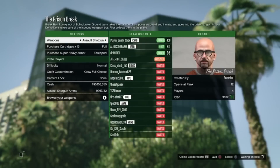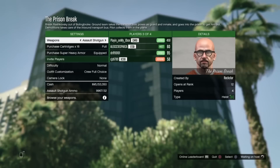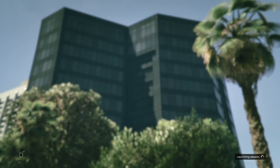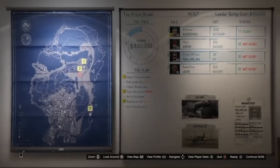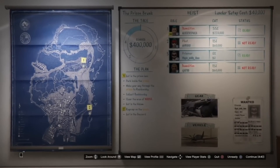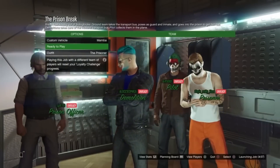First you guys want to get to the Prison Break heist. If you have a friend you guys can start it up and know what you're going to be doing. I'm with random people, so I told this guy that if he makes me the prisoner then I'll take zero percent of the cut. I'm loading into the heist right now. At the heist board I'm going to be the prisoner with zero percent of the cut — I'm joining just to leave, so I don't really need any cut.